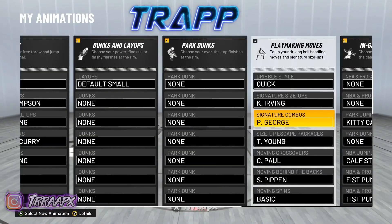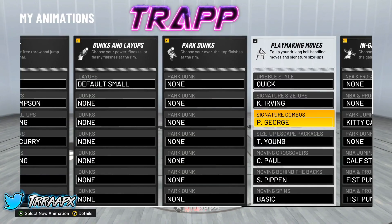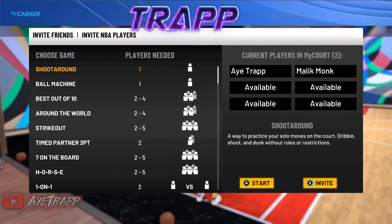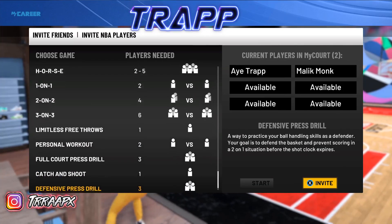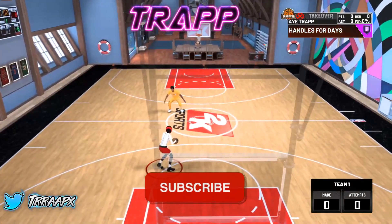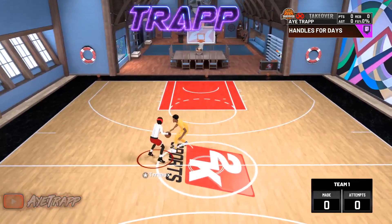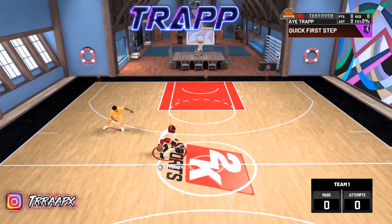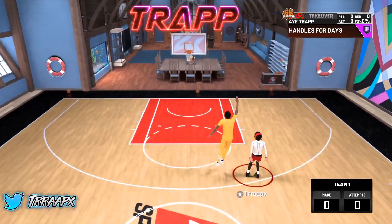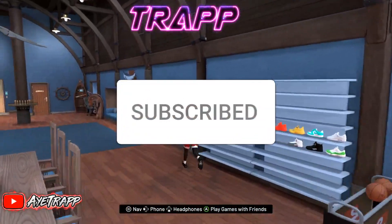I'm going back on Kyrie Irving — these are my dribble moves. I feel like not a lot of people use this signature combo; everybody probably uses Baron Davis or whatever. Try these out and if you find them good, leave a like and comment below. Let me show Kyrie Irving one more time — look how smooth it is. There's not a lot of combos you can do in 2K22, but I can literally just be on that move and be gone just like that.